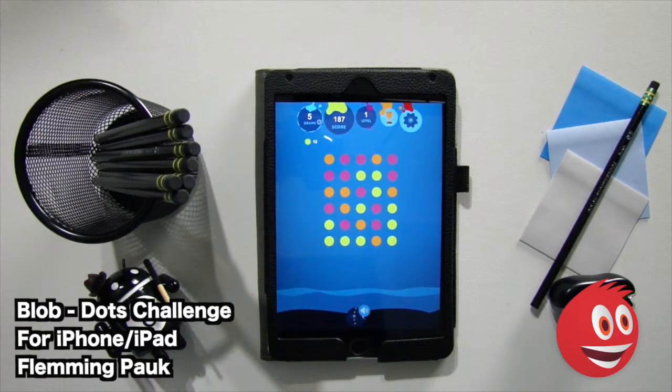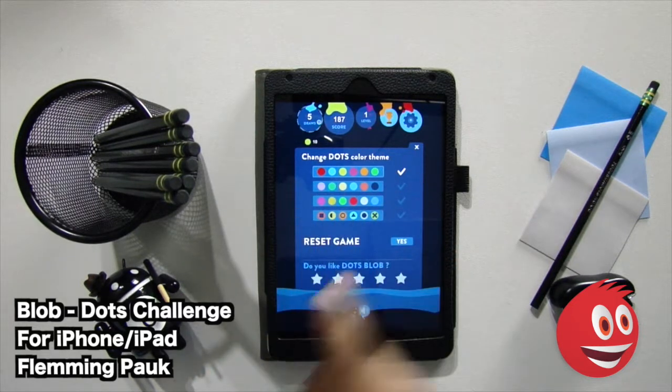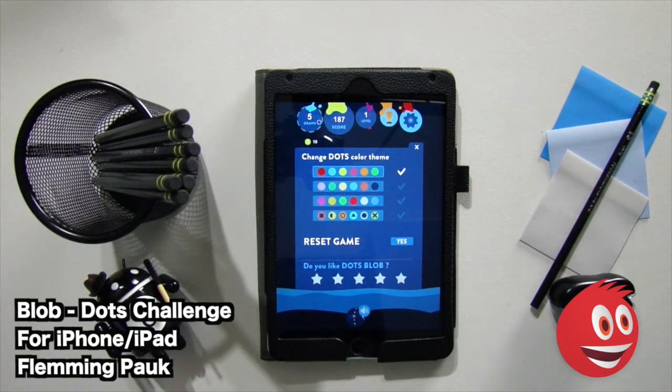Take a look at the icons on the top — that's your leaderboard. You can check the leaderboard if you want. You have some themes you can choose from, which is great. You can change the dots theme: you have the regular dots, pastel colors, other colors, and even shapes within the dots. You can reset the game and of course you can rate Dots Blob. Do rate it five stars if you think it's worth it.